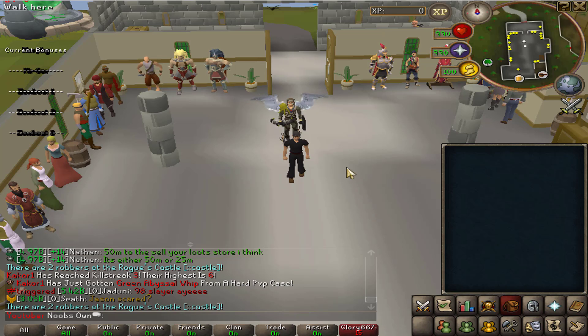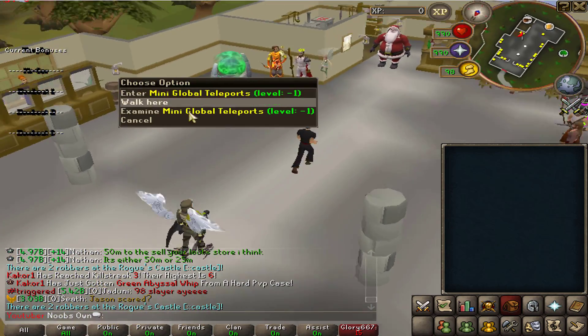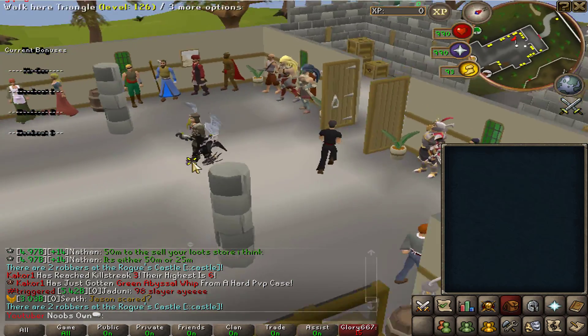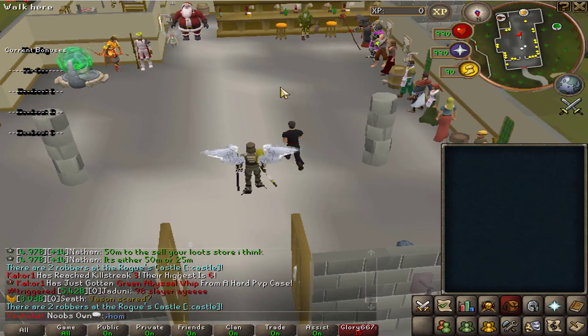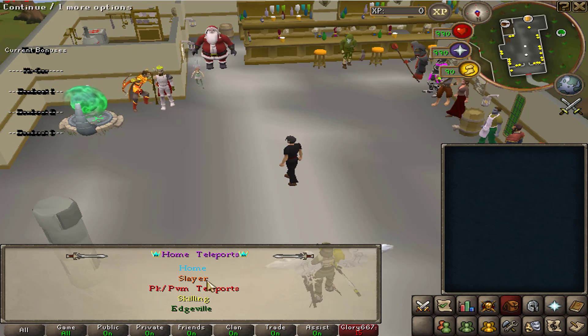Anyways, this is the home area when you join the server. You will spawn here with a lot of shops. There is a mini global teleport outside of the spawn, a big global teleport, and you can also type 'home' to teleport — which is really cool. There's also a custom crown and everything has different colors.